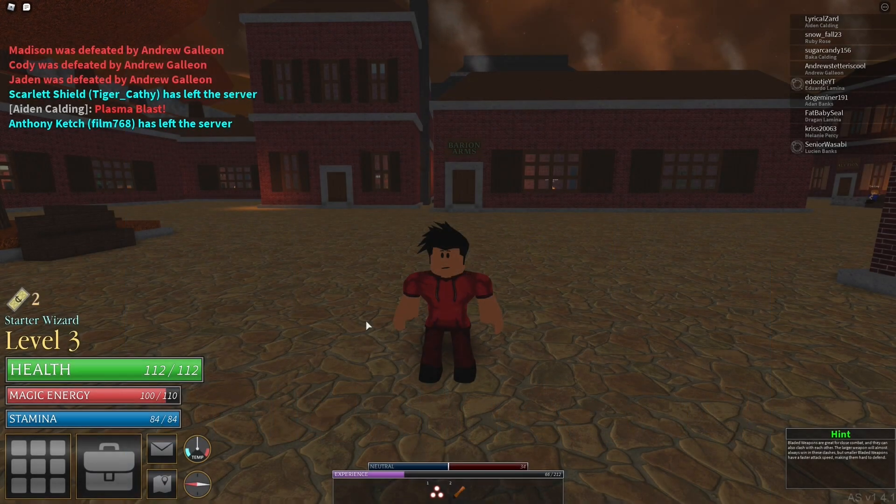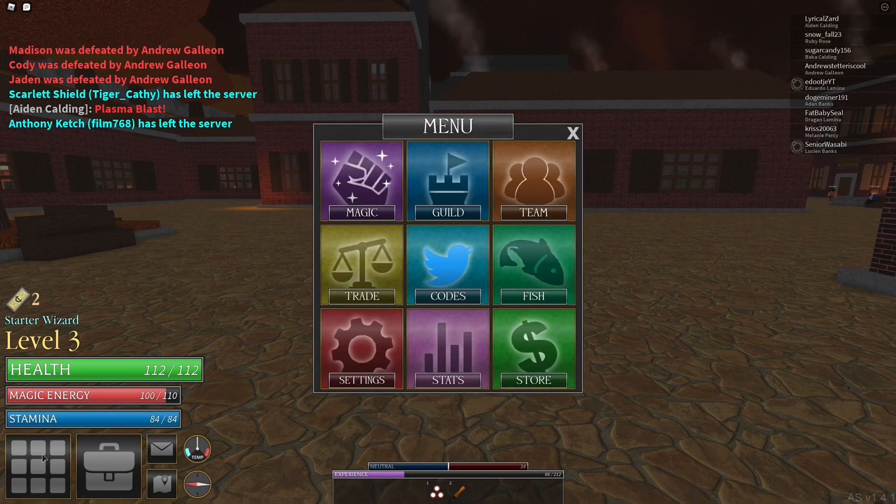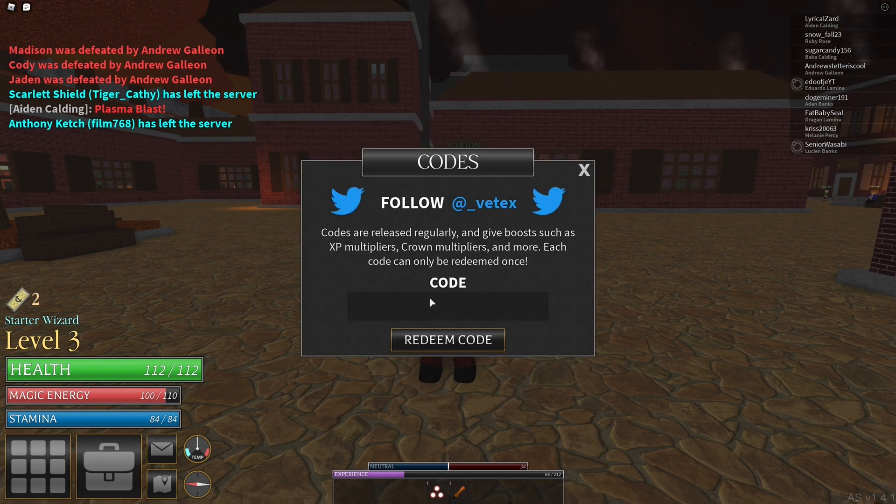To enter in the codes for this game, click on the icon on the bottom left-hand corner of the screen — it's the square with nine smaller squares inside of it. Then click on the center square saying 'Codes', click on the empty darker box rectangle, type in whatever code I give you, click on 'Redeem Code', and then you're gonna get your reward.